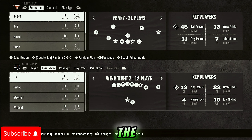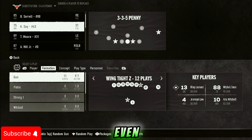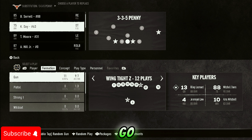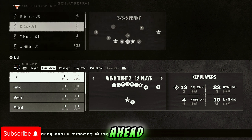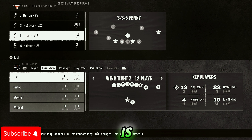Make sure you have your best D-linemen in the game. Before you load up a game — or just pause and go to the depth chart — you can see who has abilities and who doesn't. For example, this DT is a 75 overall and I have an 83 overall available, so I'm going to put the 83 in at the DT position.